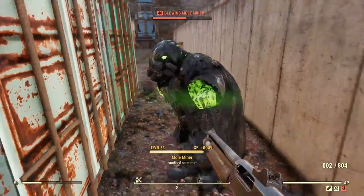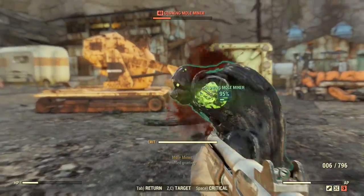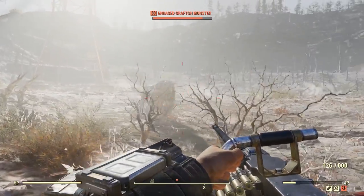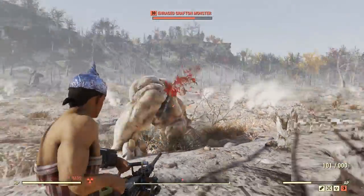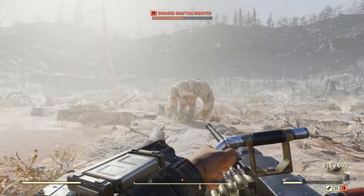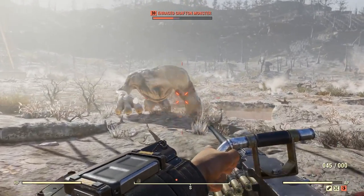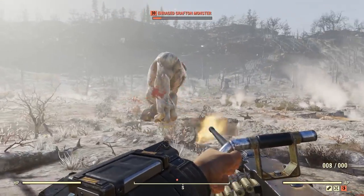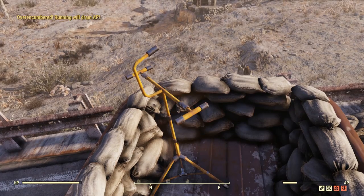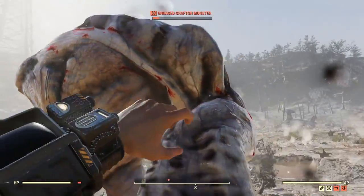Moving on to what I'd call the juiciest new category — the heavy weapons. It seems like Bethesda realized Fallout 4 was really lacking here, so they added a bunch of new content. First, we have the .50 cal machine gun, probably the most viable in this category. It has a fairly high rate of fire, and you can actually see your ammo disappearing. Although have fun finding ammo — it's fairly expensive, and with recent nerfs to workshops it's hard to get. It does have a static spawn location where you'll find it 100% of the time: on a broken-down truck on a road in the Savage Divide.